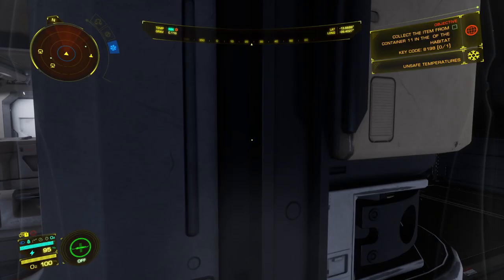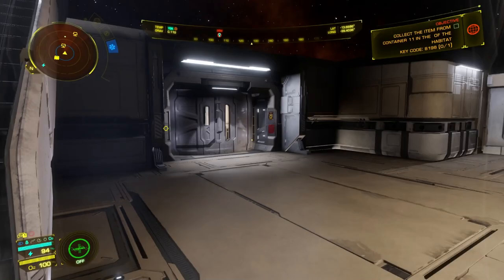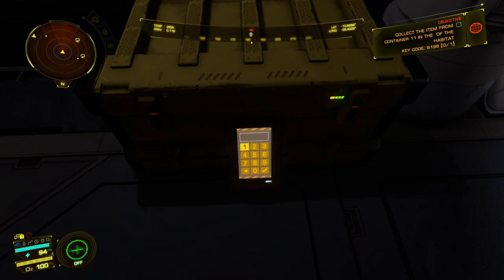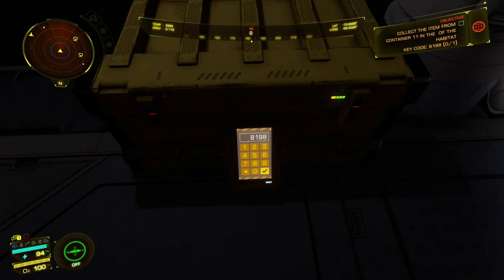We just have to get into that door over there. All you have to do is interact with it — just push E and use your directional pad to move the numbers around until you put the exact code in. Bada boom, bada bing — mission complete.